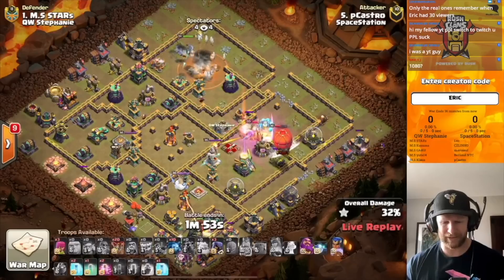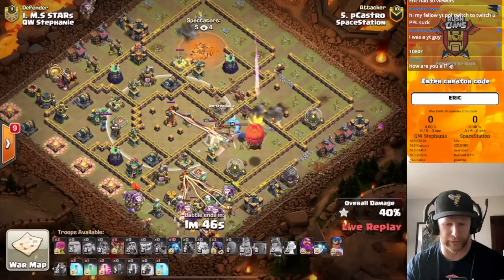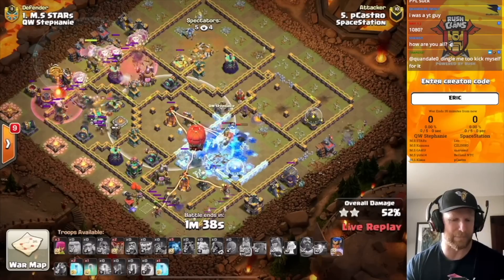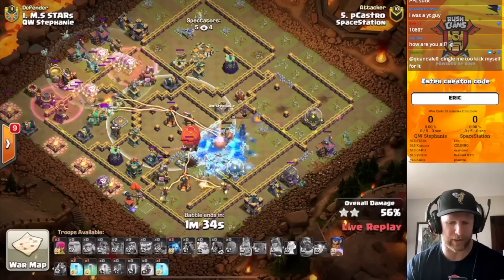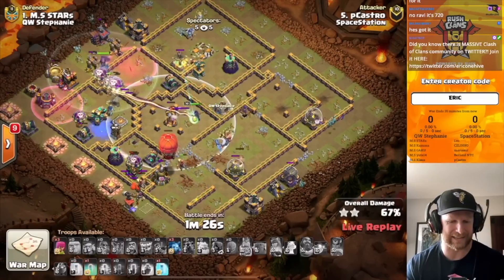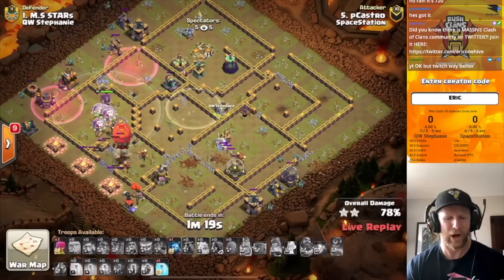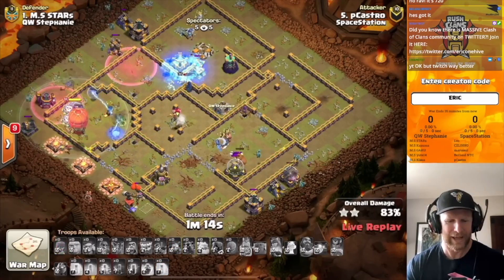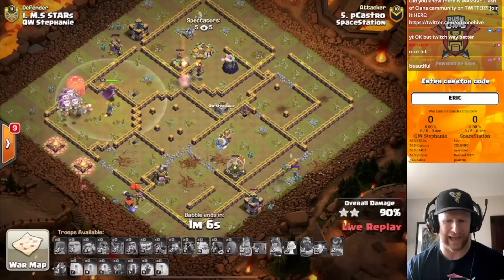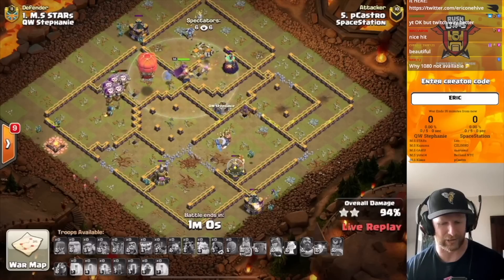He sends the Barbarian King to work with the Royal Champion going after the eagle artillery. If he can cut off its pathing and drive it into the multi-inferno in the middle of the base, he's going to be in a really strong spot. He can engage the defensive king with plenty of support. He puts the Lalo in from the far left side — dragon riders and the slammer working from the bottom after the multi-inferno. He uses the warden ability to protect some headhunters onto the defensive Royal Champion, and they easily connect. It's easily going to be a triple with over a minute left.